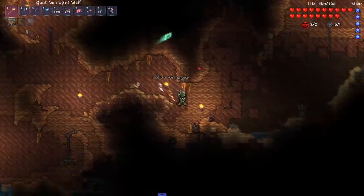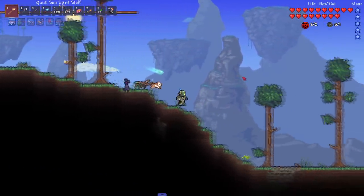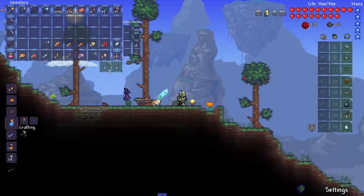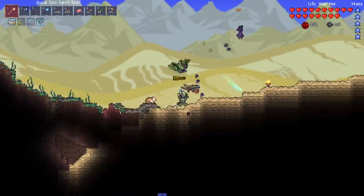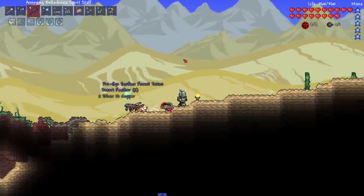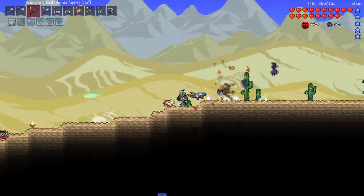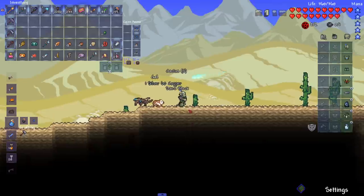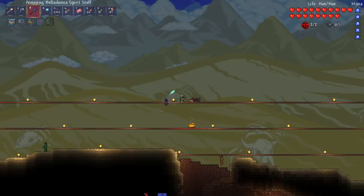One thing I should probably do in this playthrough is get to fishing — start fishing up a couple things. I don't know how many Calamity summoner items we get from fishing, but we do get summoner potions, so that's something I need to get doing just to have potions stocked up. I'm pretty sure I have mods that allow me to buy potions more easily — thank god.